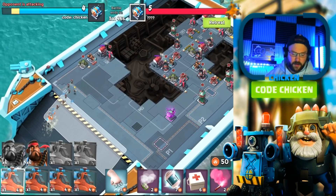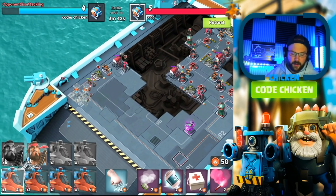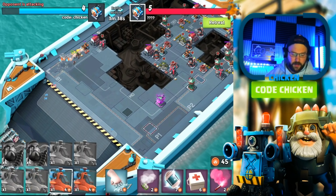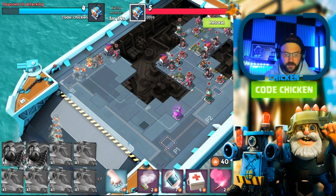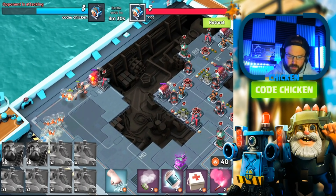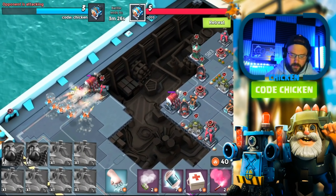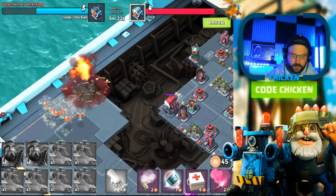This guy's a 5ER. I forgot to check if he's got building damage maxed out or not. So this is what I like to do — I like to really space out the heavies. The rocket choppers are going to fly over top of that overpass anyways, so we might as well just throw them all in together.